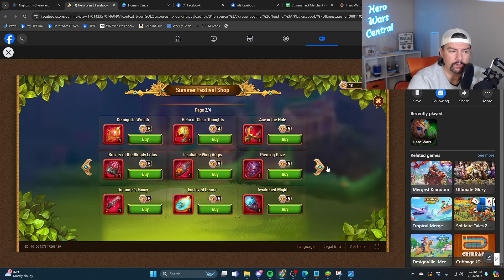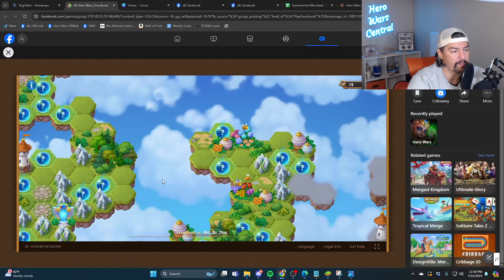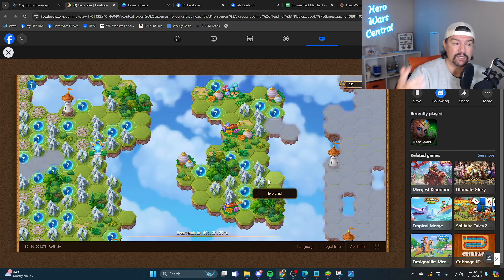I got confirmation today from a community manager that the summer festival map is going to be here for 40 days. A lot of people were upset that you needed 18 or 19 moves to get all nine coins, worried they wouldn't have enough mysterious island moves. But now we know it lasts 40 days, so you have time outside of summer fest to collect all the items on this map.